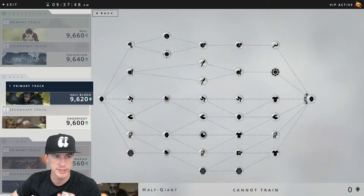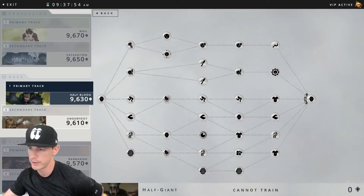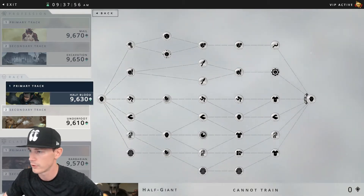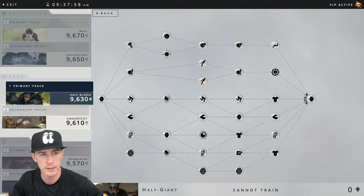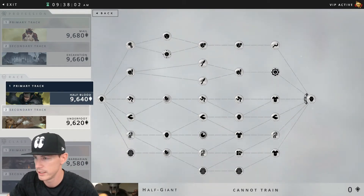Moving into the half giant specifics in tier three — for exploration you're going to see stone gathering up here at the top, and for crafting you're going to see stone masonry.